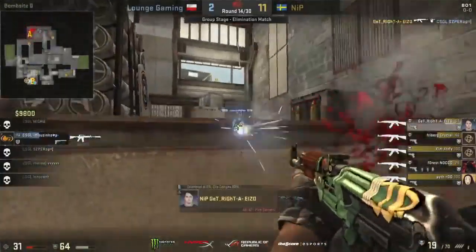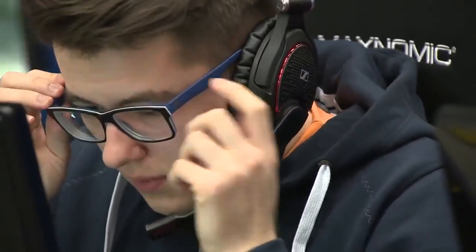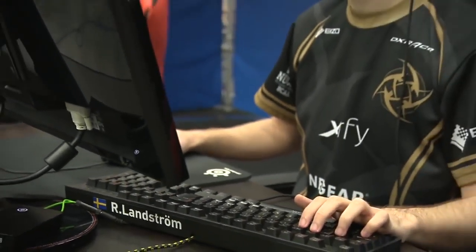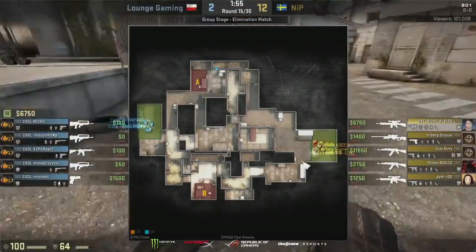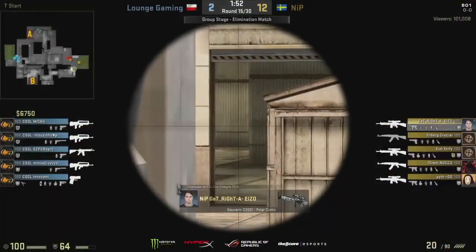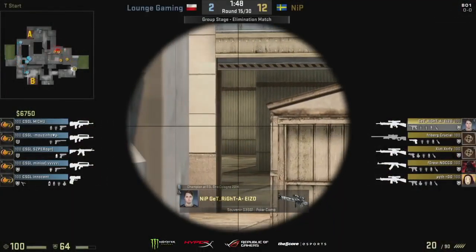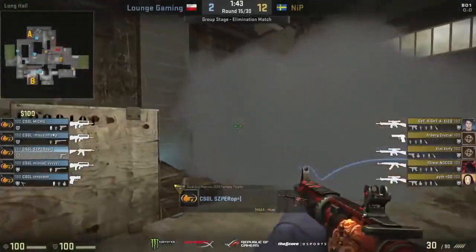Lounge Gaming haven't played phenomenal by any stretch of the imagination but I actually feel NiP deserve all the plaudits they're going to get from this T-half performance. This has been a masterclass — they're just picking them apart at this point. Really, really good calling from Threat. You can see why they are considered to be a pretty damn strong Cache team. With Pit back in the team again and Threat on the steering wheel, things are looking pretty good.